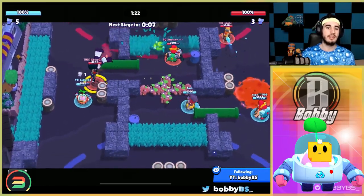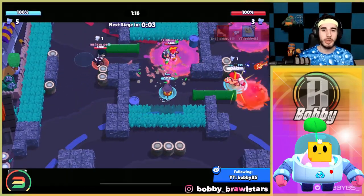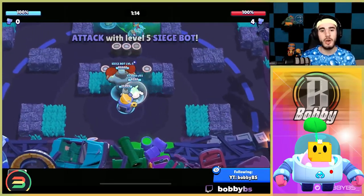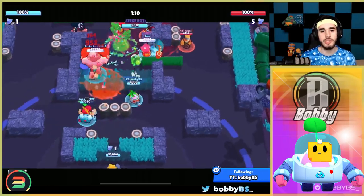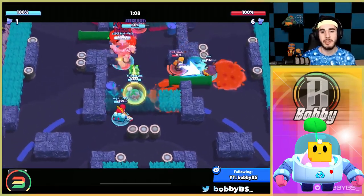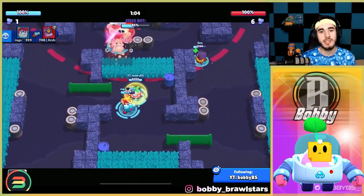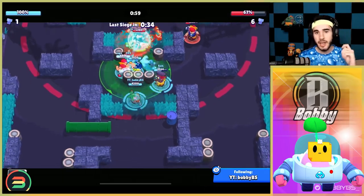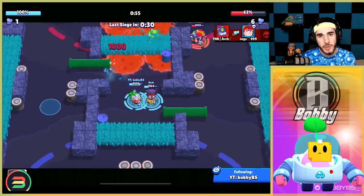Sprout is also good for mid control, so it's not like you're losing anything by having a defensive brawler — you're actually getting a pretty good brawler for everything. It's also a good attack brawler; all the throwers are good attack brawlers because they can hide over a wall and chuck shots forward. But that is going to be number five — Sprout.